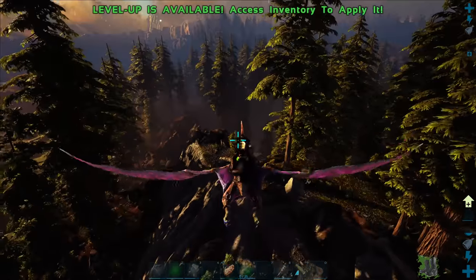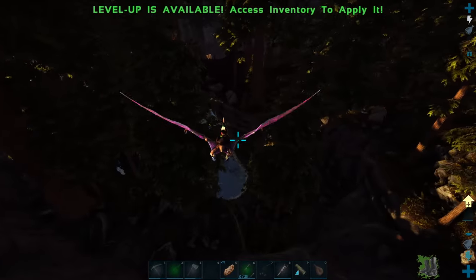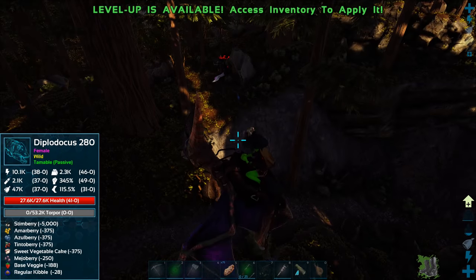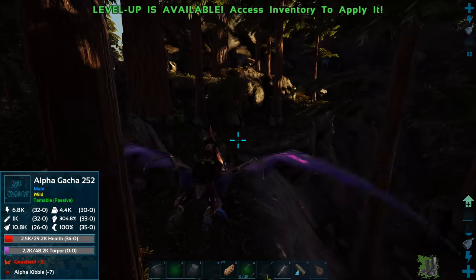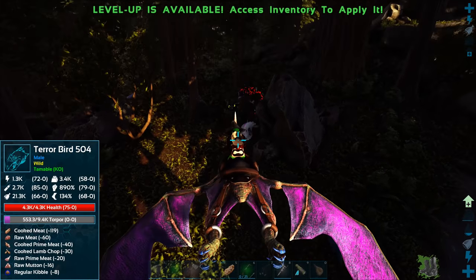The crystal up here hasn't respawned yet so I'll need to find another source. Using the spyglass I confirmed there's a primal basilisk down there, and the creature that attacked us earlier was a primal thylacoleo with 124,000 torpor and 100,000 health at level 812. It required an instant golden kibble to tame it - absolutely insane stats. I also spotted what looks like an extinction creature - one of those little glowing critters.